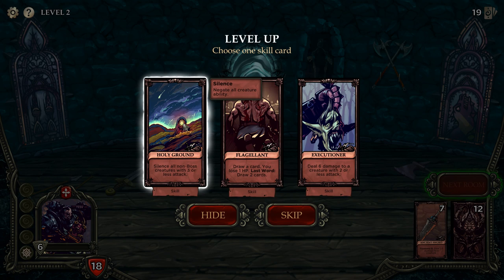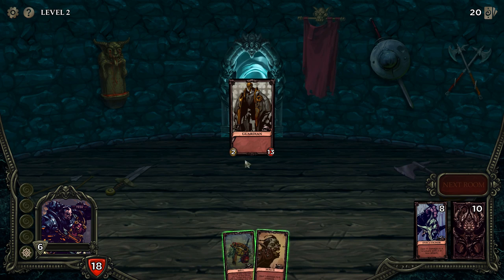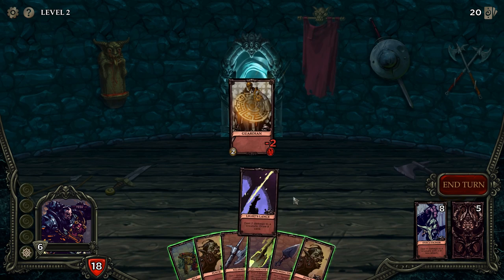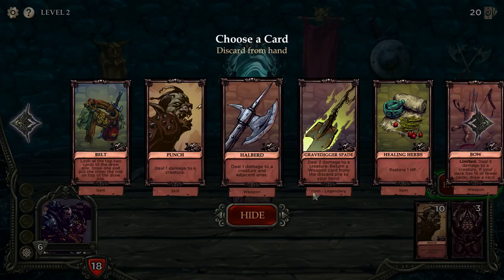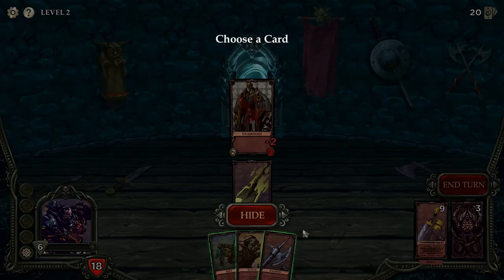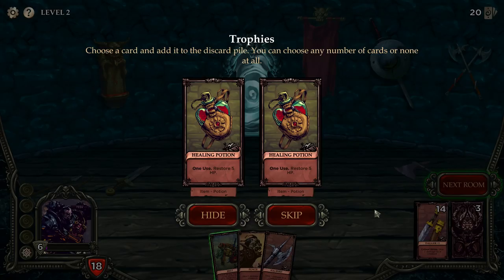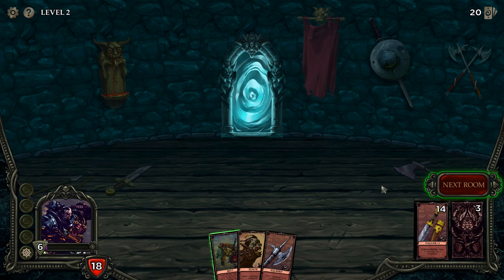Deal six damage to a creature with two or less attack — that sounds good to me. There are quite a lot of low-attack enemies like this dude. I think our deck is pretty powerful right now. Use a card to discard the healing potion, then we can put the weapon back in our hand. Let's do the dagger because six damage — I don't want healing potions, they just slow my deck down.